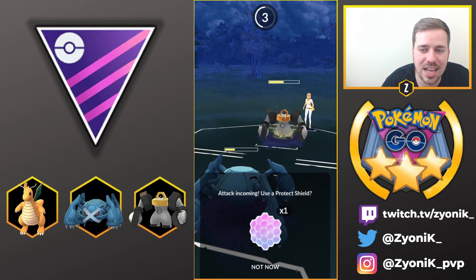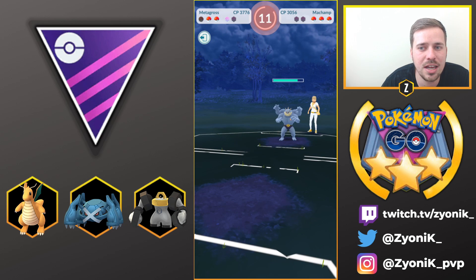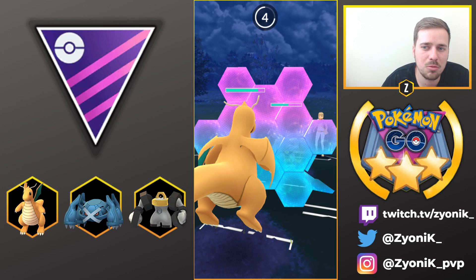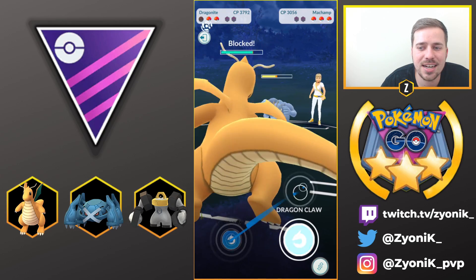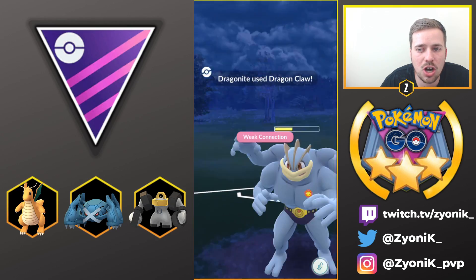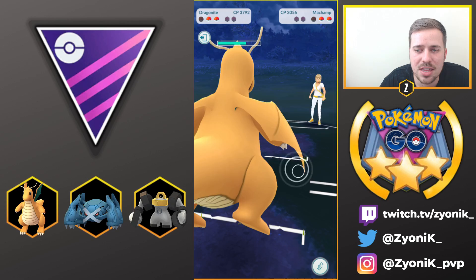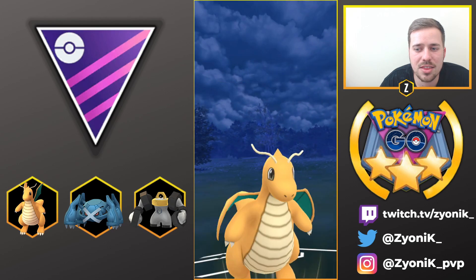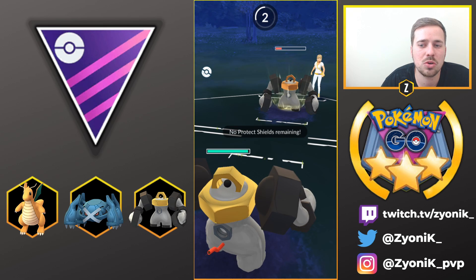We let Metagross go down. She swaps into Machamp, but she is switch-locked with no shields, so we bring in Dragonite to farm for energy. We go for Dragon Claw past the Draco Meteor threshold to do chip damage, finish Machamp off with Dragon Breaths, and now have loaded energy. We go for Dragon Claw on the incoming Melmetal for chip damage, then swap into our own Melmetal on the charge move to soak the incoming Rock Slide.